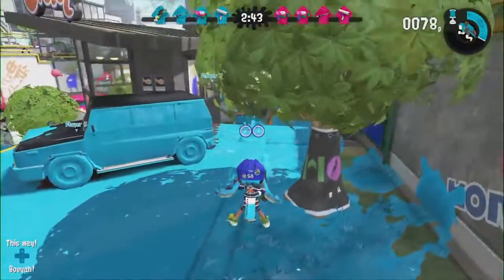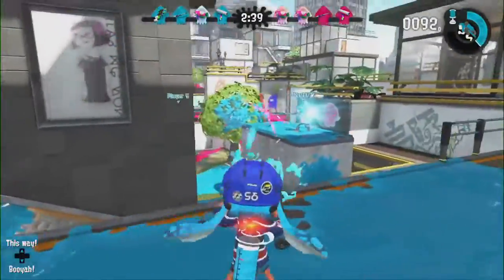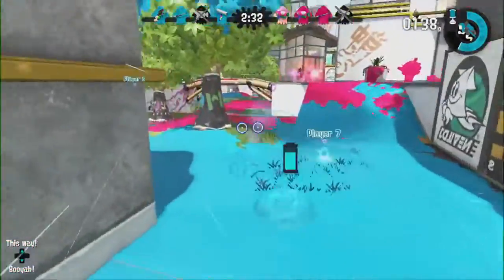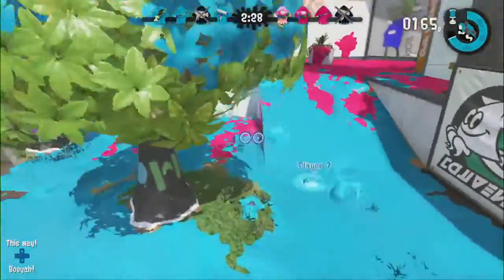This game mode is called Turf War. Turf War is a game mode in which you try to cover the most turf. We have two teams of four Inklings spraying the ground with ink, trying to cover as much ground as they can. When the time runs out, whoever's covered the most ground wins the match.